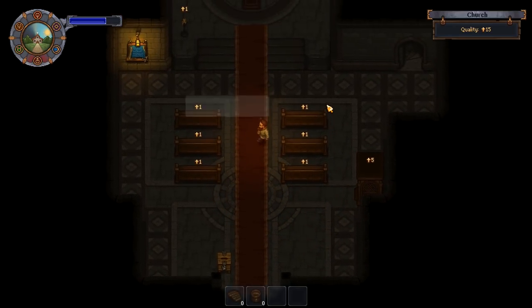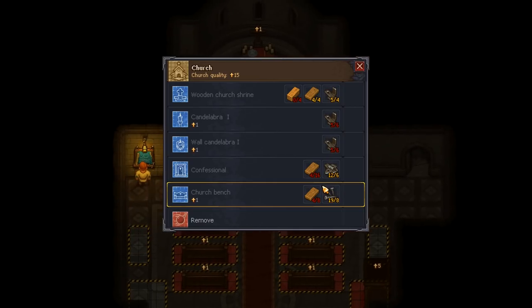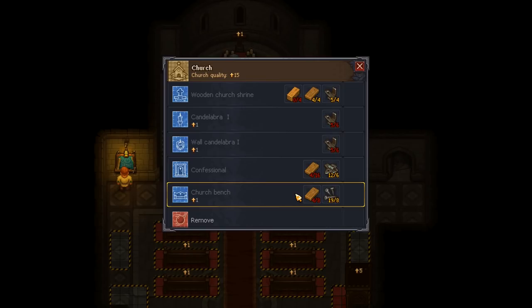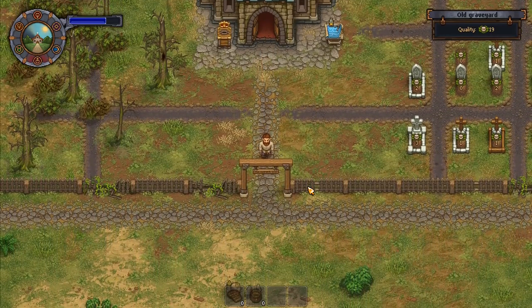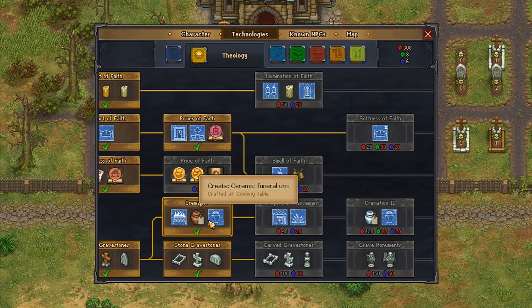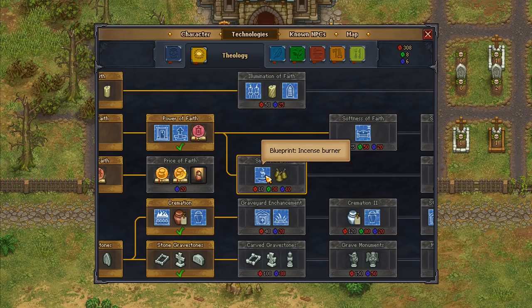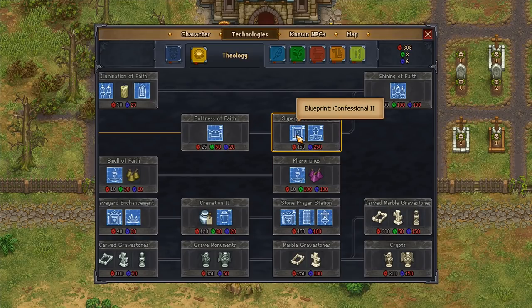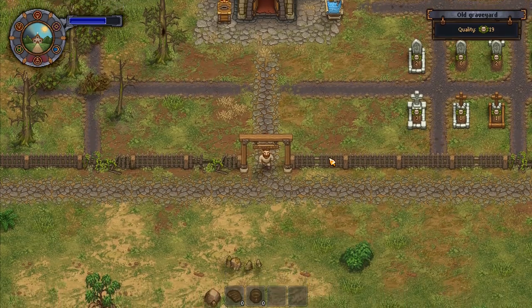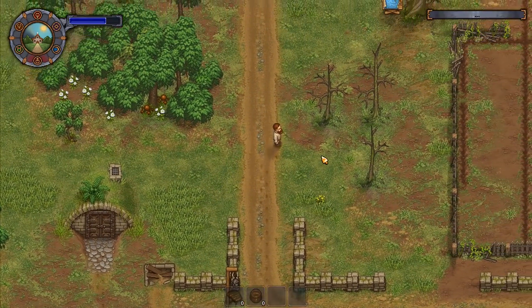Apparently there's a symbol that will come up when someone wants to confess. Our church quality is 15 at the moment and we still want to go higher. I want to do a second confessional if I can. Looking in technologies - theology - I've got the confessional there, stained glass window, soft church bench, candelabra two, incense burner, wooden prayer station. Confessional two is way up the tree, so we won't be getting that any time soon. A second confessional of the basic type would work quite well though.